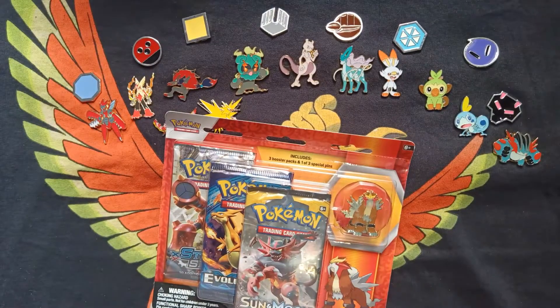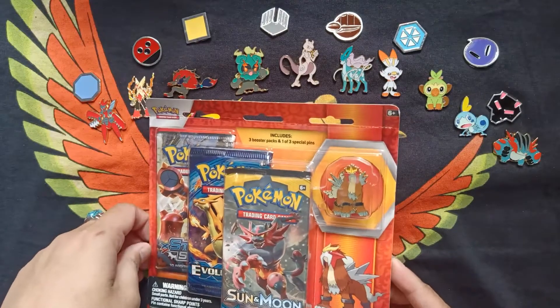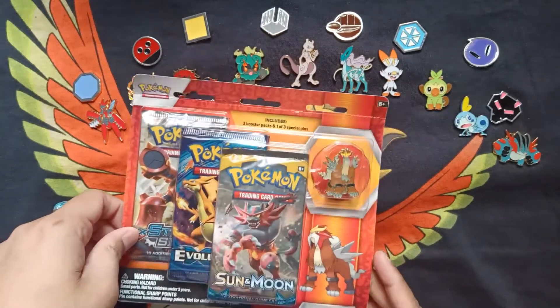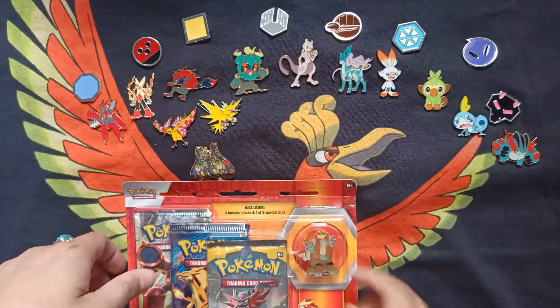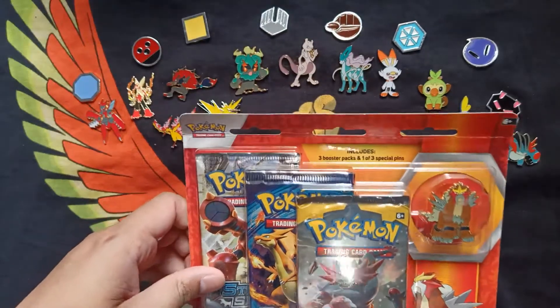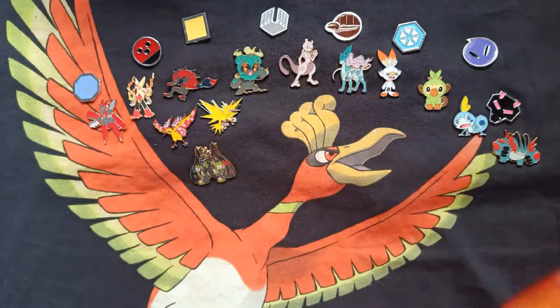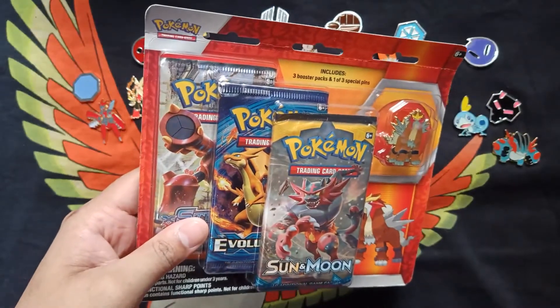Welcome back to the Wacky Packy Pack opening channel where you can like, share, and subscribe for more videos and content. Today we're going to be opening up the Entei Pin Collection to try to complete my Legendary Dog Set. Still don't have Articuno, but it is what it is — I'll eventually get it hopefully. My mother actually picked up this one today, and I know when I open up some of these packs it gets a little bit noisy, so I'm just going to open this on the side and come back to you guys.